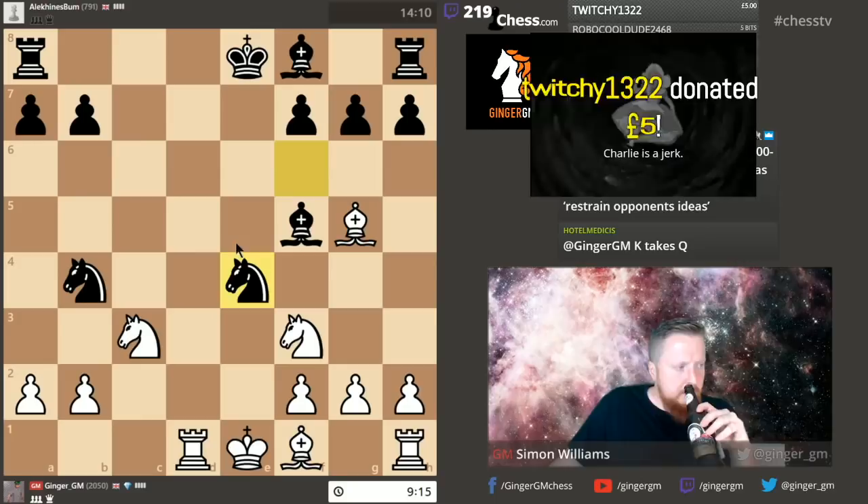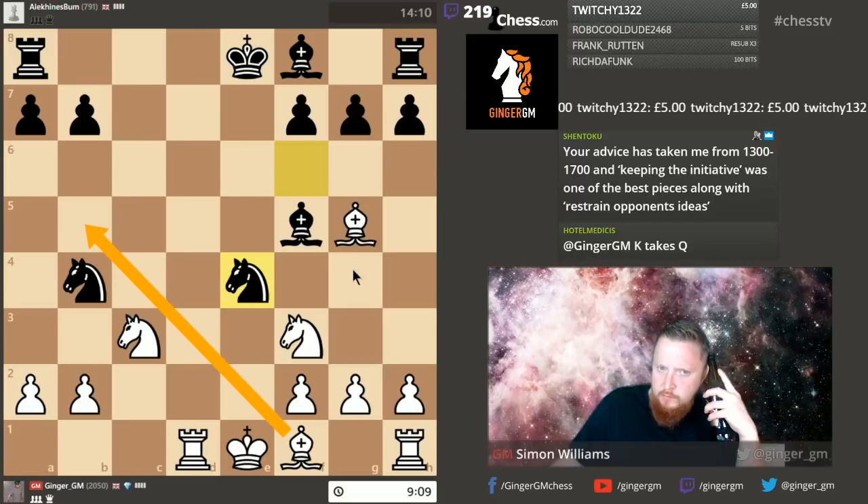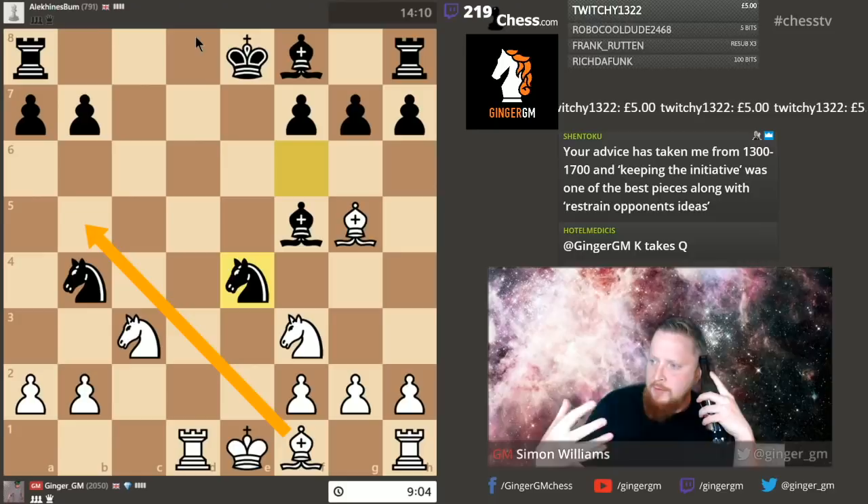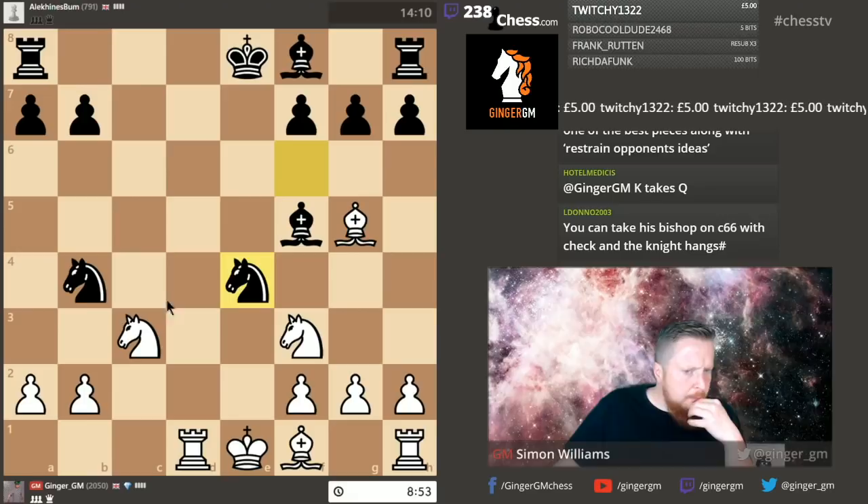My plan here all along is to now move my bishop to this square and put my opponent on the back foot. I've given a pawn back to get the initiative — another common theme in chess: if you're material up, give back the material to get the initiative. There are other moves here — I could try knight here but then I don't want his knight coming to c2. Knight d4 looks like a good move because I attack his bishop.